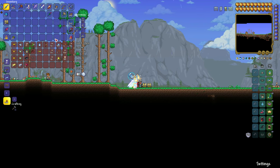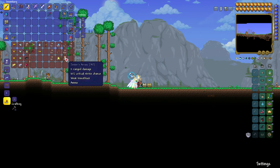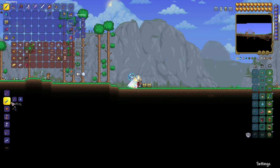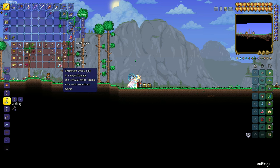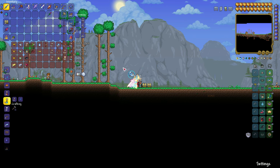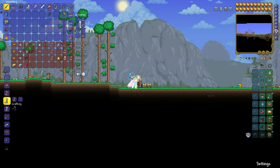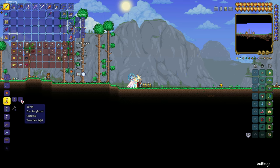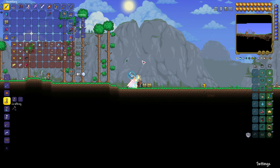For arrows you have three options: frostburn arrows, flaming arrows, and jester arrows. Frostburn is the best — make an ice torch using three torches and an ice block, then combine ten arrows and an ice torch to craft frostburn arrows. Jester arrows are nice because they shoot through the little eyes and hit the Eye of Cthulhu, but they require fallen stars which can be scarce early on. Today we'll use flaming arrows — simply ten wooden arrows and a torch. Easy to get, and they work great with your gold bow.